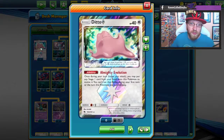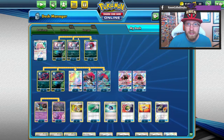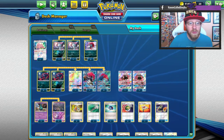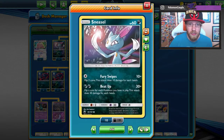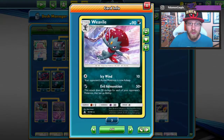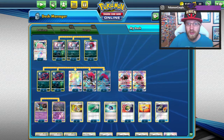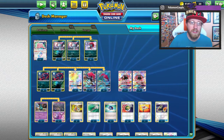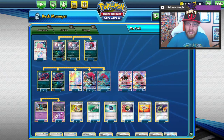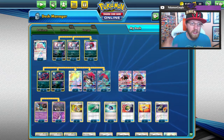First things first, we have one Ditto Prism — Ditto Prism goes anywhere in Stage 1 decks. Then we have two Sneasels with Fury Swipes and Beat Up, 60 HP, which is really crucial. We have two Weaviles with Evil Admonition. On top of that, four Zorua, four Zoroark, two Tapu Lele, one Trubbish, and one Garbodor. Our main attackers are Zoroark, Weavile, and Garbodor.